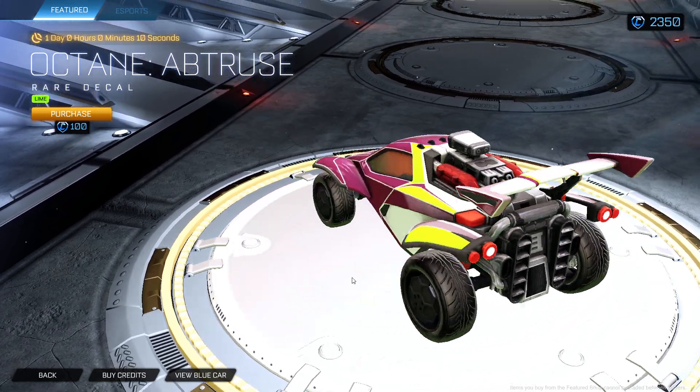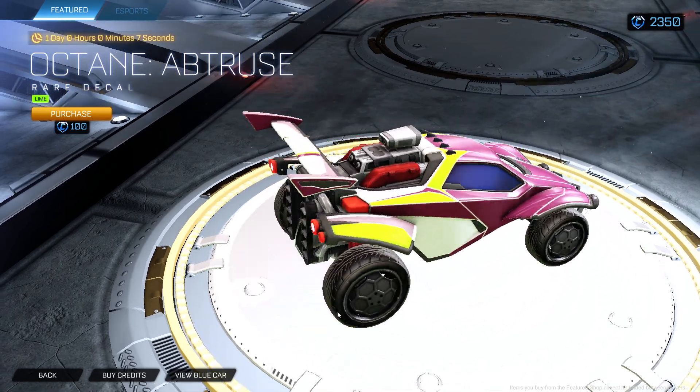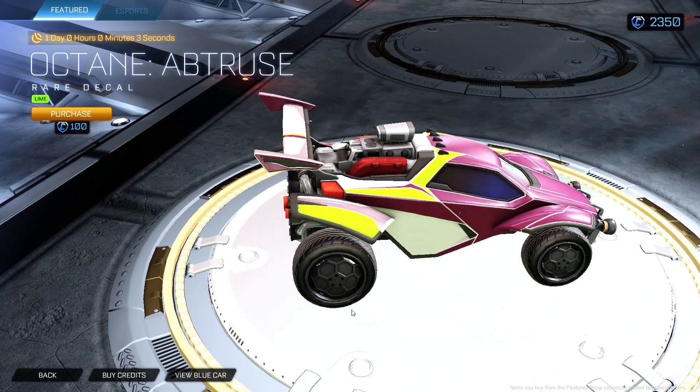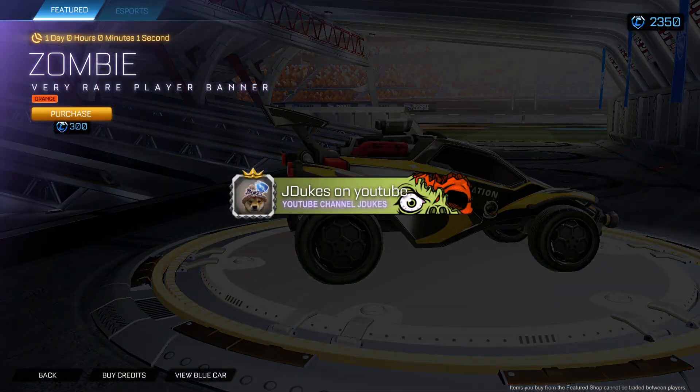We got Abtruse lime, locked in. Let's look at the back. We got Zombie orange banner — not my type. I'm not liking this shop. Sorry guys, but this is not the best shop in my opinion.